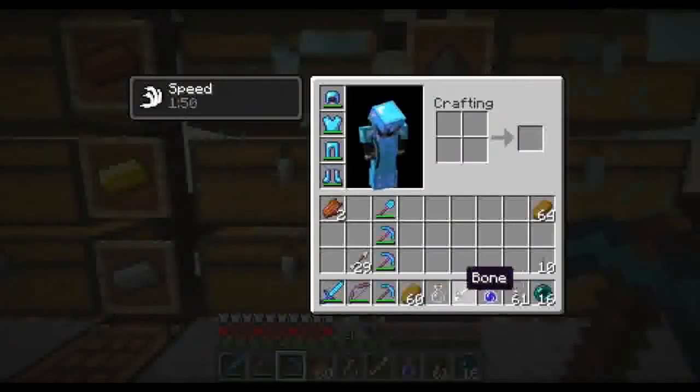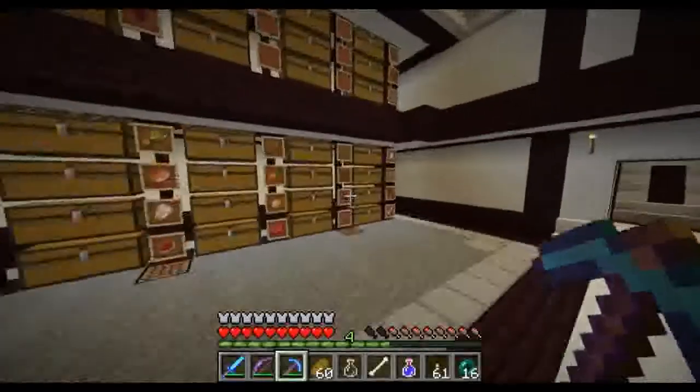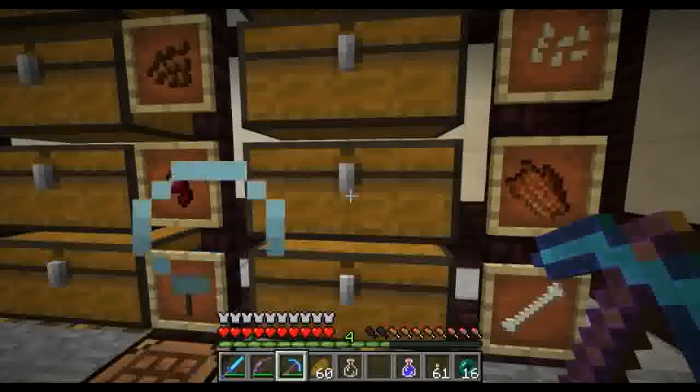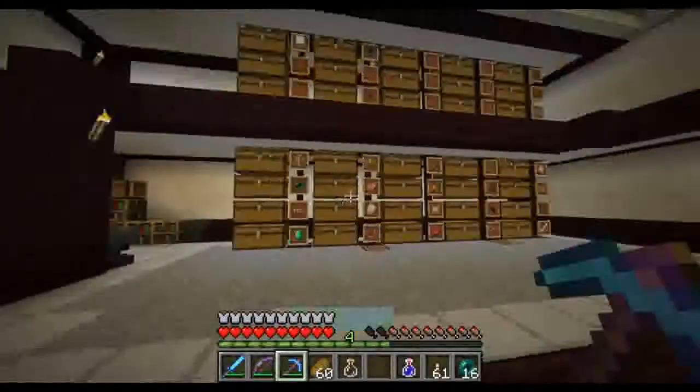What else have I got — bone, and rotten flesh. I don't know why I keep the rotten flesh around — maybe one day they'll do something more with it. In Feed the Beast you can do stuff with rotten flesh, which is awesome, but in normal Minecraft not quite — not much you can do with it.